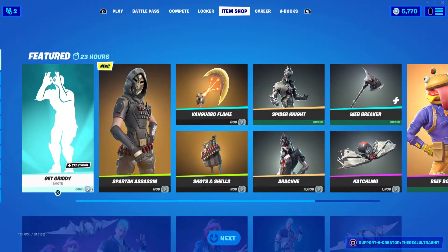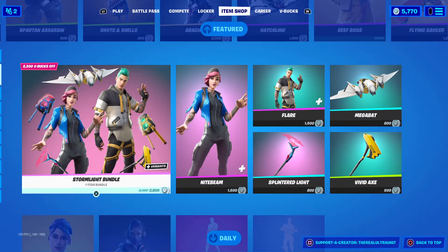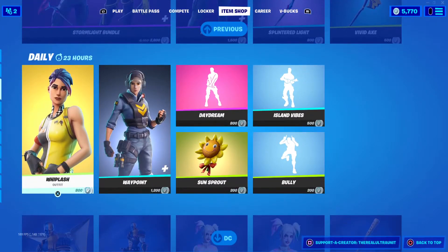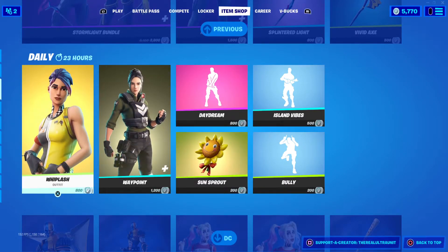Other things in the shop: we have the Get Giddy emote, Spider Knight, Arachne, and Beef Boss are all here. The Stormlight Bundle has returned as well as Whiplash, Waypoint, the Daydream emote, and Sunsprout back bling, which everyone knows and loves at this point.